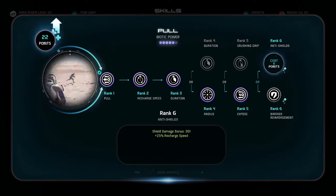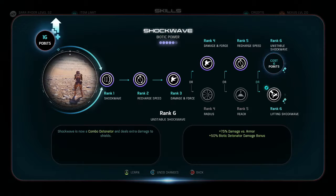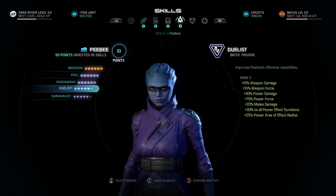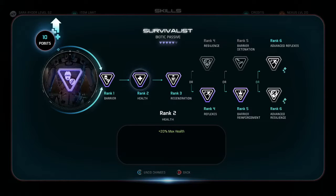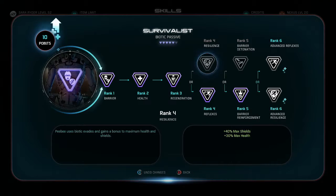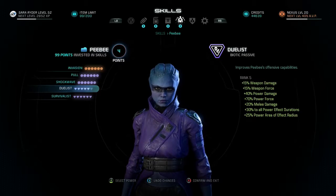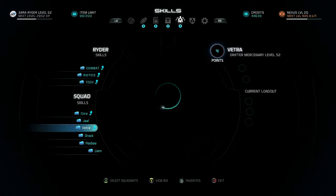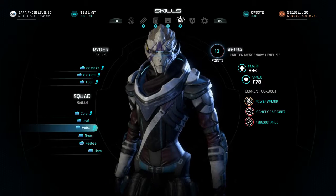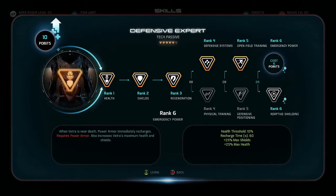Full anti-shields, detonator or primer - having more detonators would be nice. Boost all the damages, or boost shield - no, let's boost all the damages. I've been doing mostly survival stuff, well not quite, that was survival stuff. Let's boost all the damages, boost shields and health and recharge.